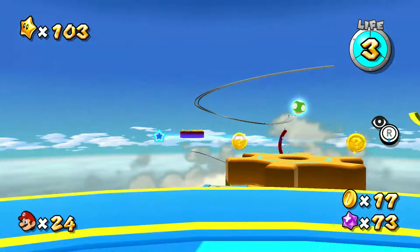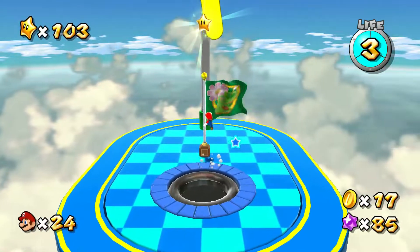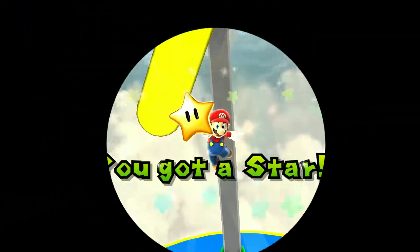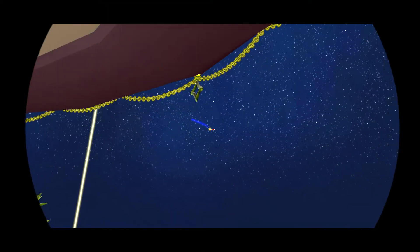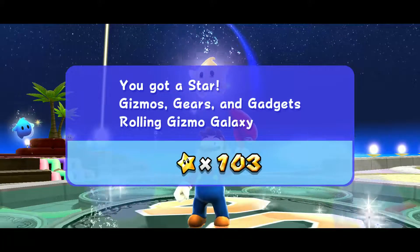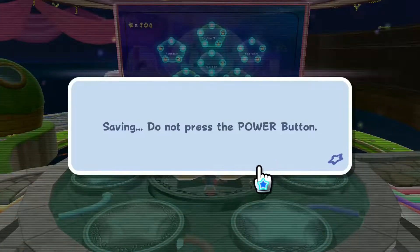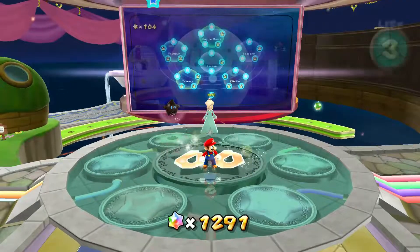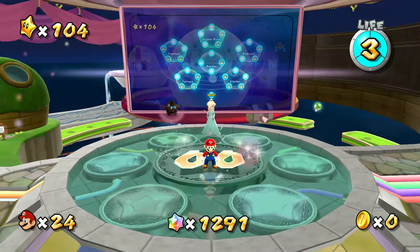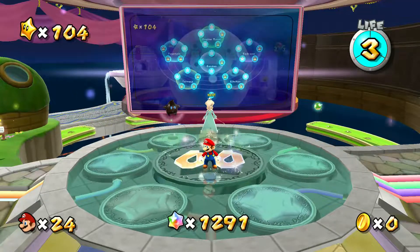Just like with the other rolling course, Rolling Greens Galaxy, you can go ahead and collect all of the star bits. You can tell how stressed I was. Anyway, we got the final star for this episode. And as we fly back, we relish in the fact that we've gotten all stars we can up to this point. The only one that remains is the center of the universe. So in the next episode, we take on at long last Bowser in the center of the universe. Don't forget to comment, like, share, and subscribe, and click the links in the description which will take you to my Twitter, Twitch, Ko-fi, and Discord. See you guys later. Bye bye.